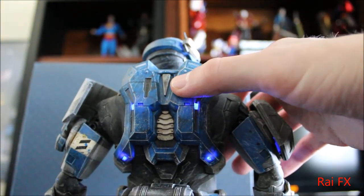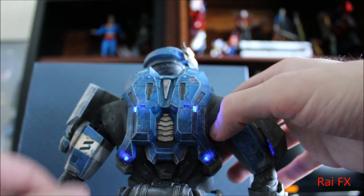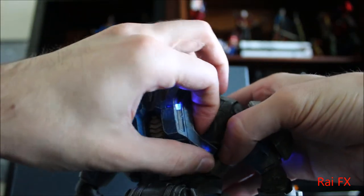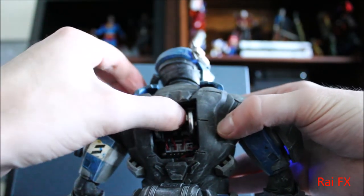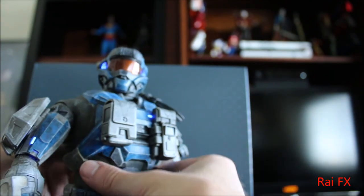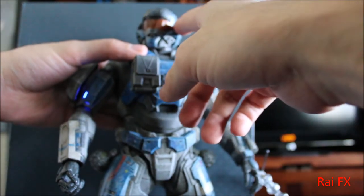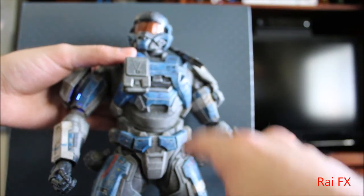Something they fixed on the Emile figure — because this came out first — is they put a button. But for this one there is no button. If you want to turn the lights off on his legs, his front, and everything, there is a switch, but you have to take this pack off in order to get to it. So you take this whole pack off and pull that out in order to turn the lights off. See the switch is right here. The lights on his helmet turn off as well, as well as his chest and his legs — they all turned off. And on his pack in the back of course.